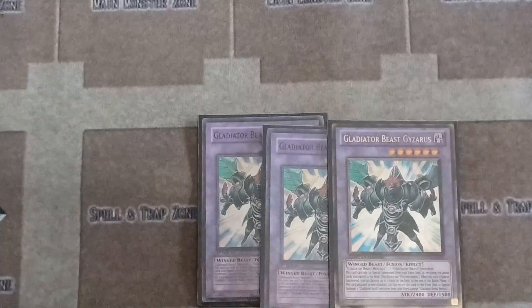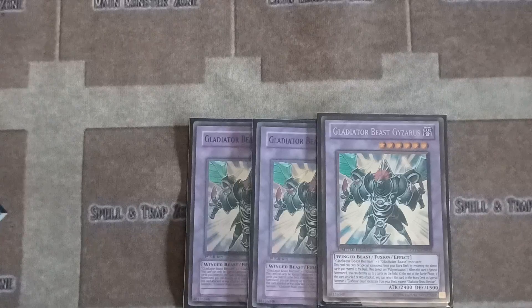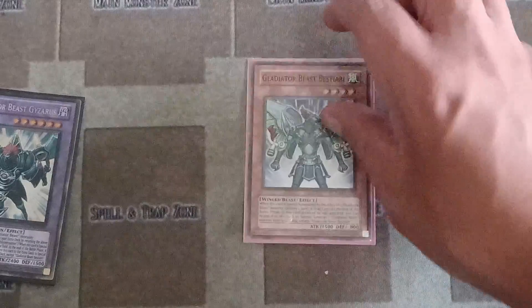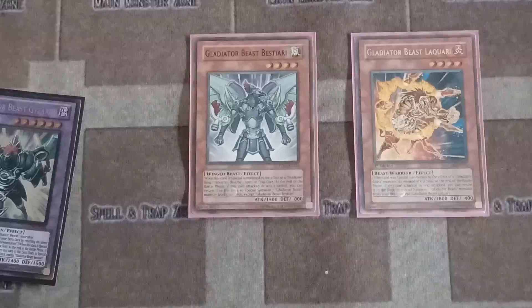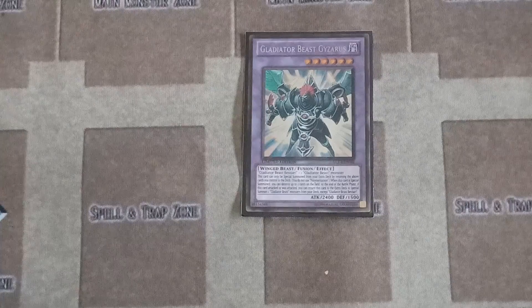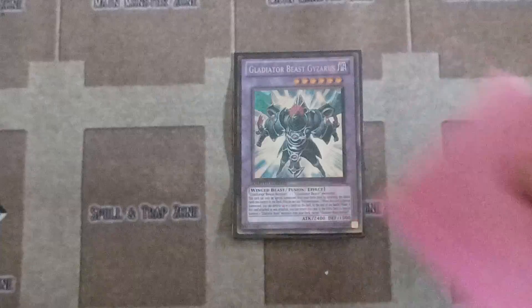Now the extra deck. One of the main ones is Gladiator Beast Gyzarus. Gladiator Beasts use contact fusion — you do not need Polymerization. For Gyzarus, you need Bestiari plus one other Gladiator on the field. You take them both, put them back to the deck, and bring out Gyzarus instantly. When you bring out Gyzarus, it destroys two cards on the field.